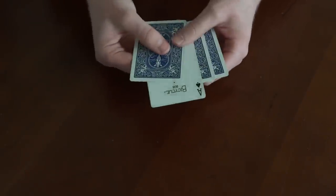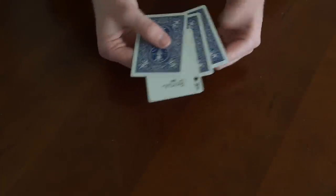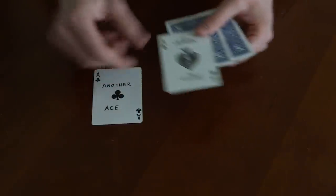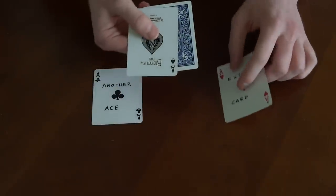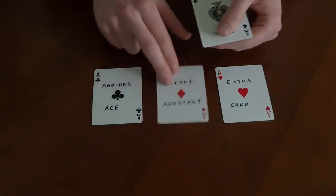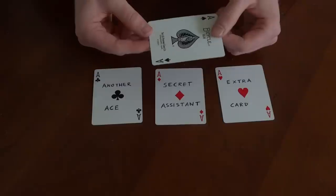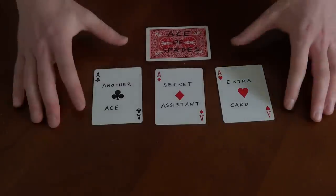As for how it's done — well, if you saw how it was done, then that's great. If not, I'll tell you now. So I actually have another Ace to kind of help me out — that's right here. That helps a lot. I also got an extra card — you probably didn't notice that either, that's over here. As well as a secret assistant to help me along the way. But like any card trick, they're all really simple — as long as you've got marked cards. Don't know if you noticed that. But at least you now know how it's done.